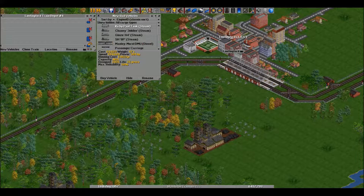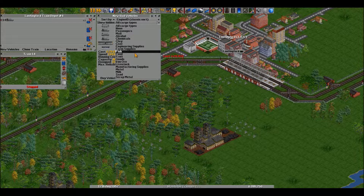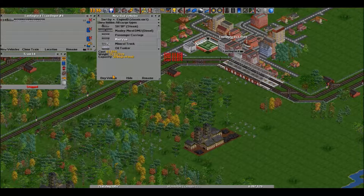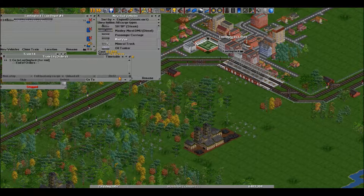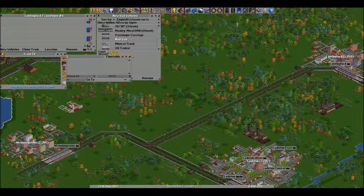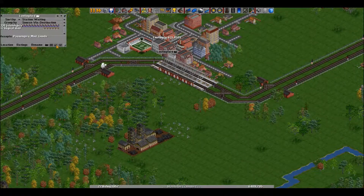Let's get another train here, let's get one of these fast ones that doesn't have as much reliability, but hey, it's fast right? Passenger cars are right here — two, three, four, and five. Done. That was quick, wasn't it?